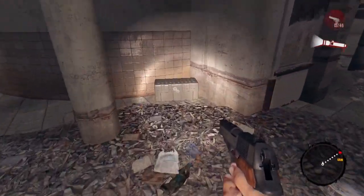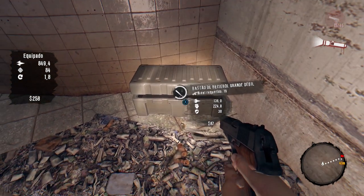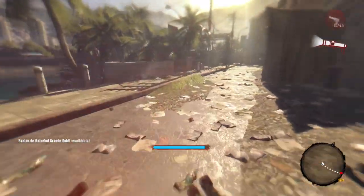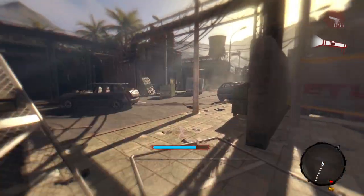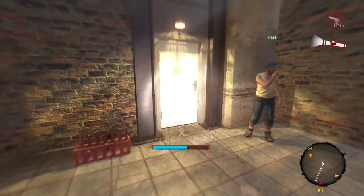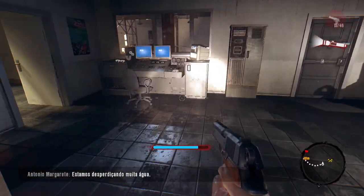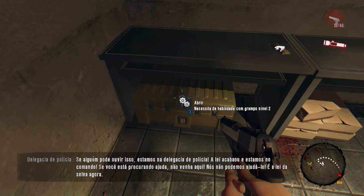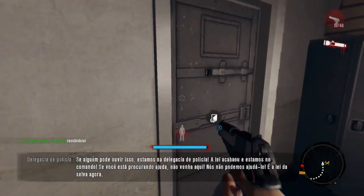A primeira caixa está bem aqui. Apareceu uma arma de nível branco, que é o primeiro nível — o nível mais inferior de armas no jogo. Agora vou até a segunda caixa de arma, que fica dentro da estação de tratamento de água, dentro dessa sala aqui do lado esquerdo. Aqui está ela: uma arma de nível verde, que é o segundo nível de armas no jogo.